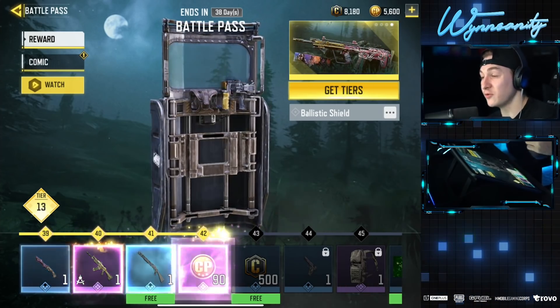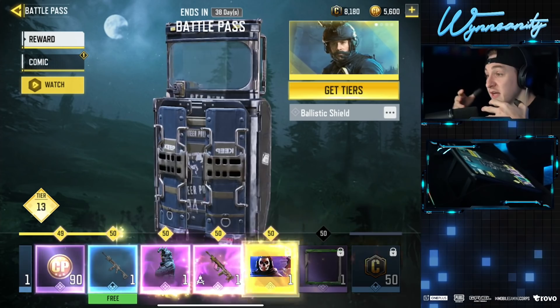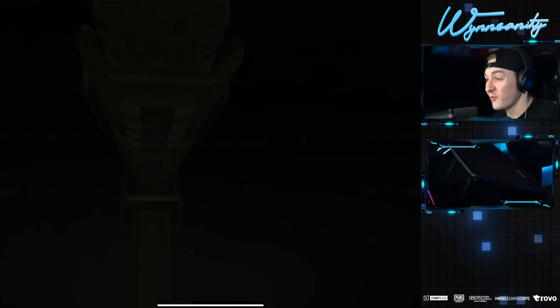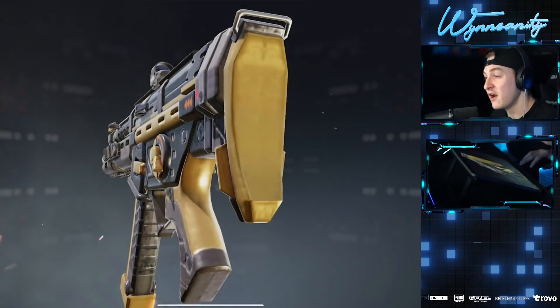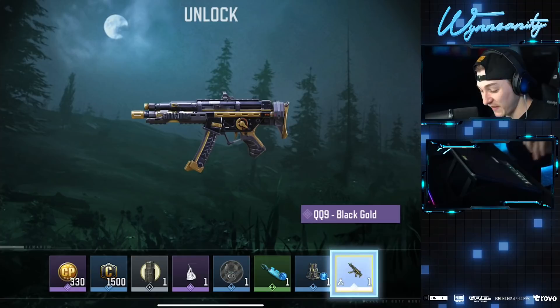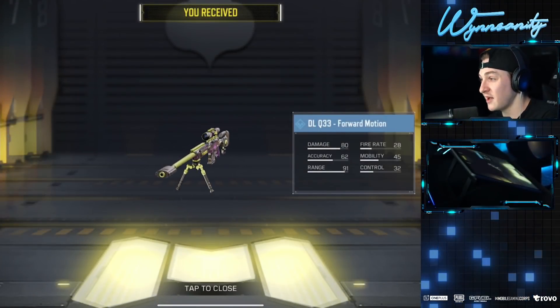We have this new Riot Shield, which is insane because it has a gun built into it. So not only can you protect yourself, you can shoot back at people while you're in a corner with a Riot Shield. It's insane. I'm trying to figure out what I want to check out for the gameplay of today's video. We've got new night modes, this is a new map, but that Riot Shield with the gun in it — we might have to check that out too.